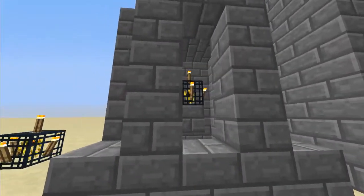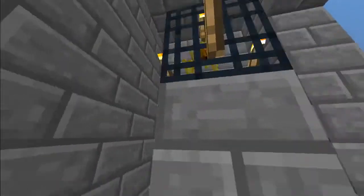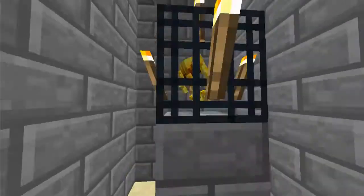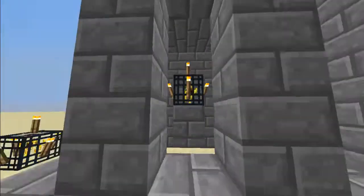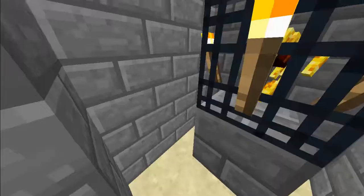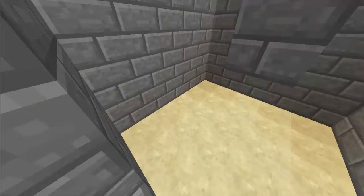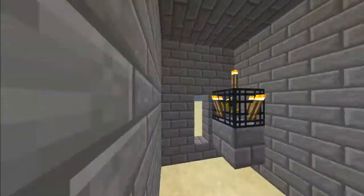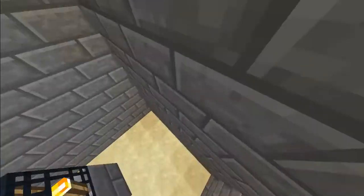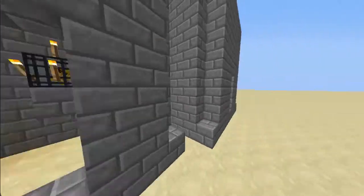The first thing we're going to go over is this tubing that we use. This tube is a 3x3 tube — 9 blocks in the area — and basically blazes spawn outside of it. We want all of our blazes to spawn on the inside. For the second one, even though this is a wider area, it still has enough room for blazes to spawn on the outside. It's not as frequent, but it still happens.